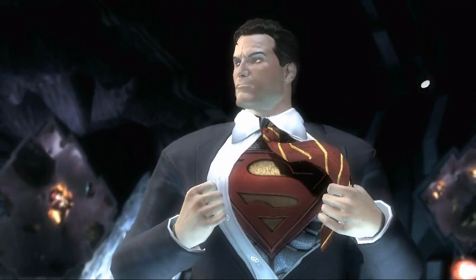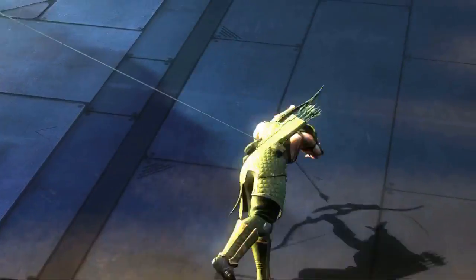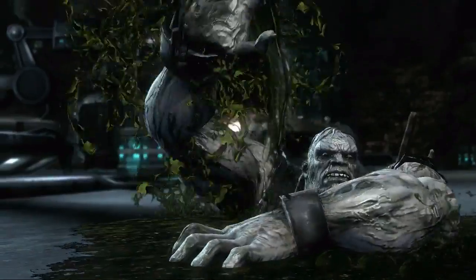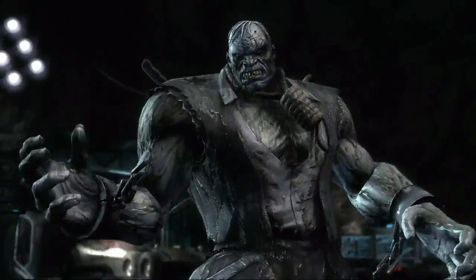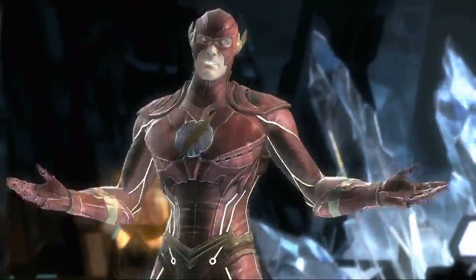In comic books the characters are very bold and bright and graphic because you're dealing with hand-drawn imagery. Whereas in our game we have the ability to render materials and a lot of details. So what we're trying to do is make these characters feel like they've stepped off the page — you can see the leather and the metal and the rivets and all the things that make their costumes have dimension and weight in the real world.